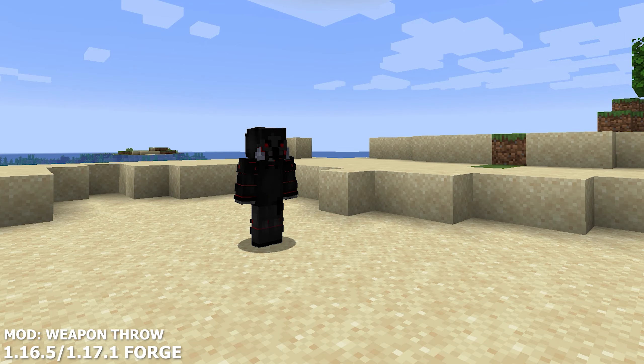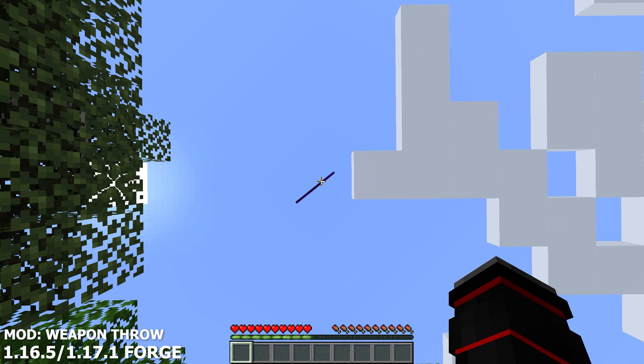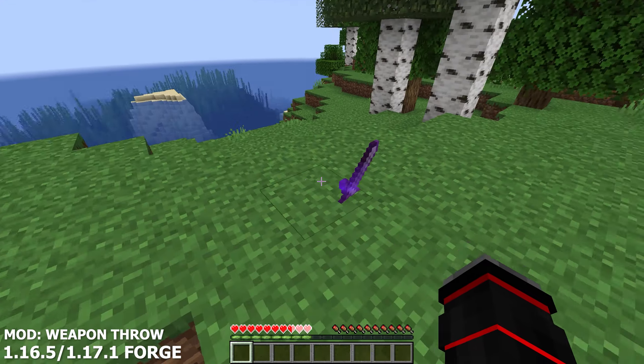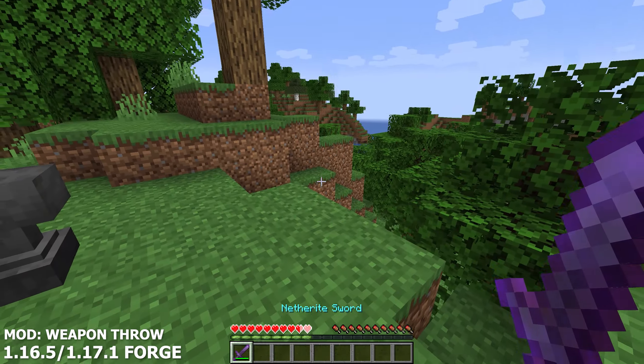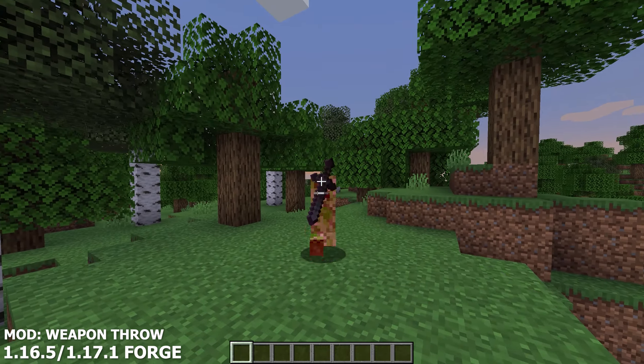The Weapon Throw mod allows you to simply throw your weapons and tools and adds three new enchantments. All you have to do is hold Alt and Q together to throw your weapon. The first new enchantment is the Grounded Edge Enchantment, which gives weakness to your targets. The Concussion Enchantment gives slowness and nausea. The Throw Enchantment allows you to throw your weapon with more damage. A very neat mod for your world and can be tons of fun to play with friends.